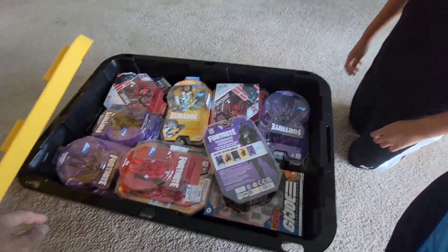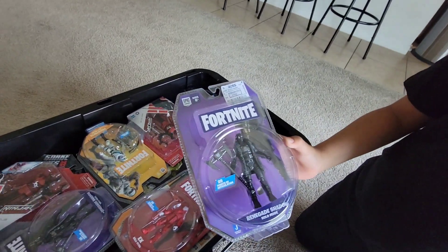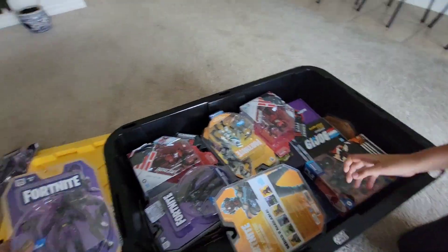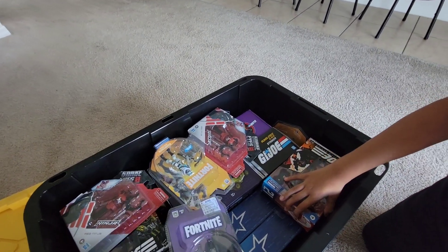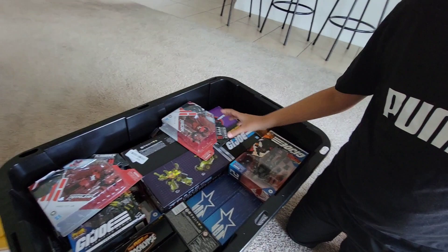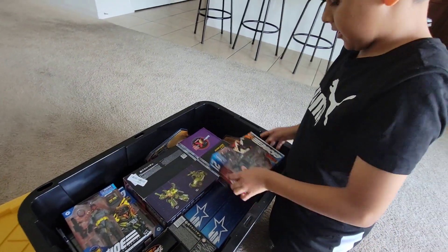I see some Fortnite figures — these are the solos. This is Tempest, what is it, Renegade Shadow — really cool. This one is another Tempest, a Visitor that we used for a custom. Yeah, Renegade Shadow, Frostbite, a Red Ninja — two of them.